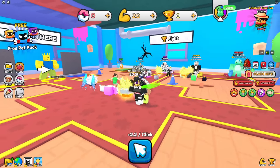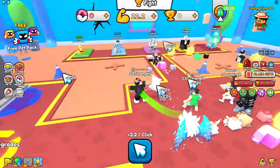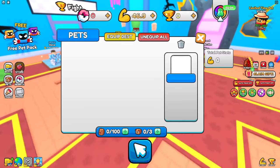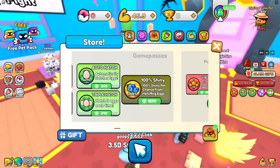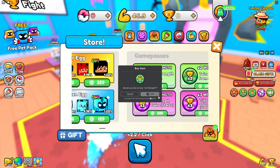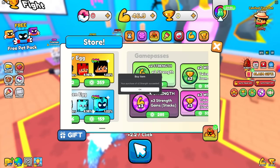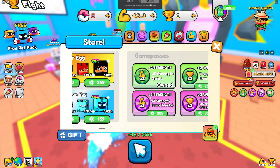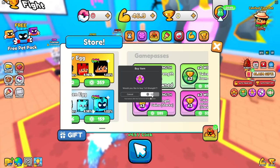Today we're in Pillow Fighting Simulator, which looks very similar to Pull a Sword. It looks like I'll need to spend a lot of Robux to beat this game. Let's start off by buying two times strength or three times strength — I already know I'm going to need that.